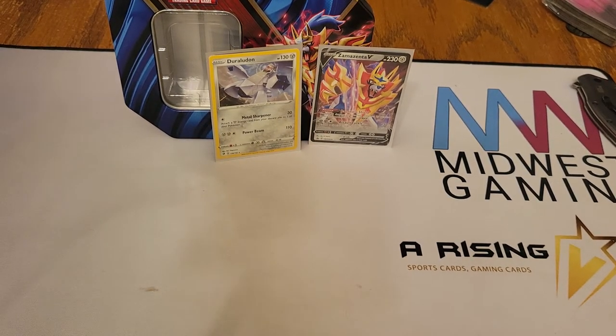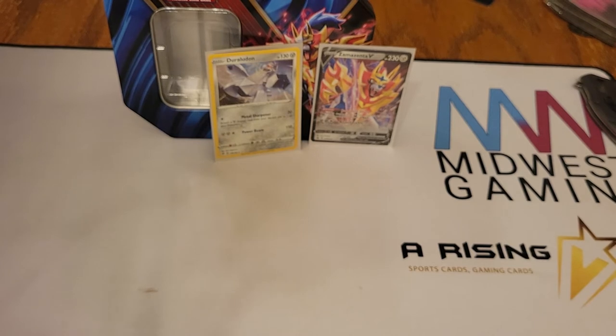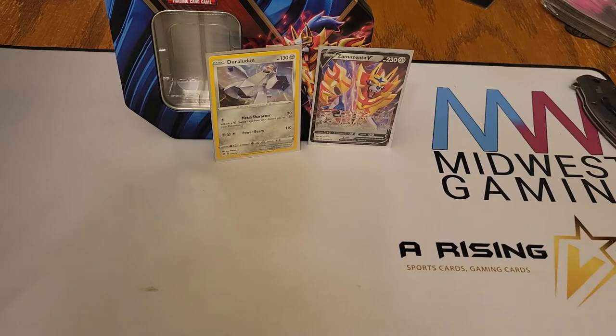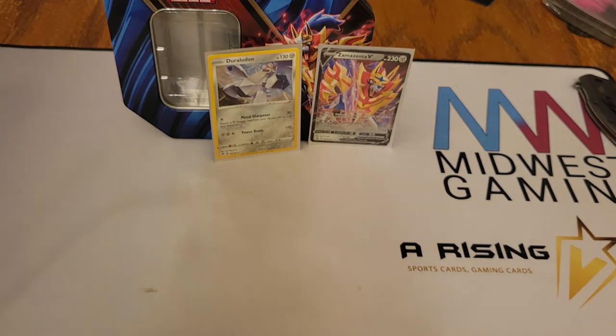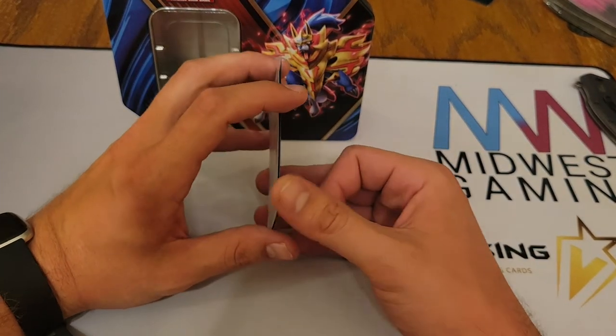Well folks, that was a V tin — a Zamazenta V tin, Legends of Galar tin. We got the Zamazenta V promo and a Duraludon Holographic. And that was it out of 5 packs. Kind of disappointing if I'm being honest, but that's part of the reason why we open them — because you never know what you're going to get.